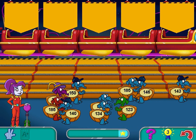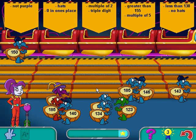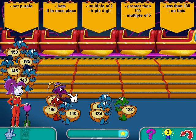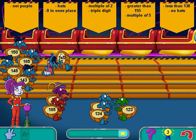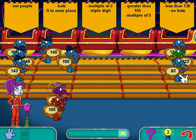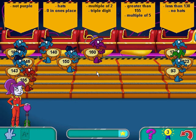All these Wurgles need to be loaded onto the roller coaster. Click on the lever when you're done filling the zones!